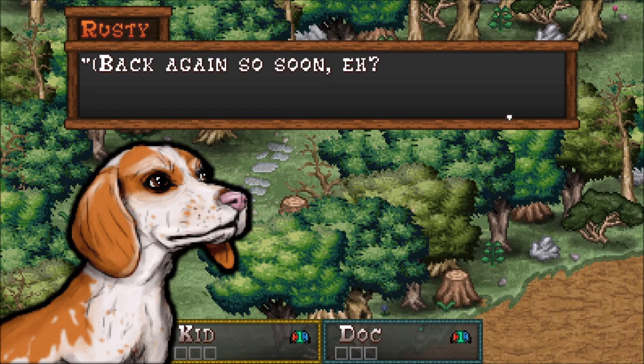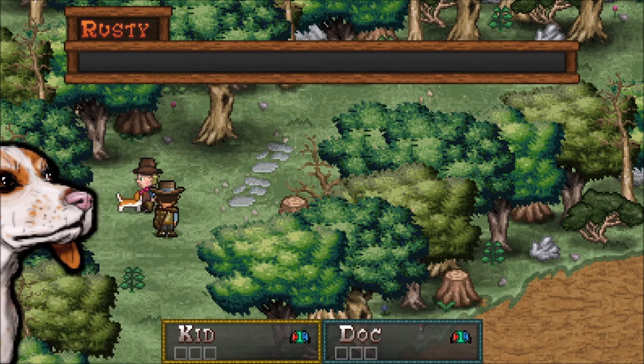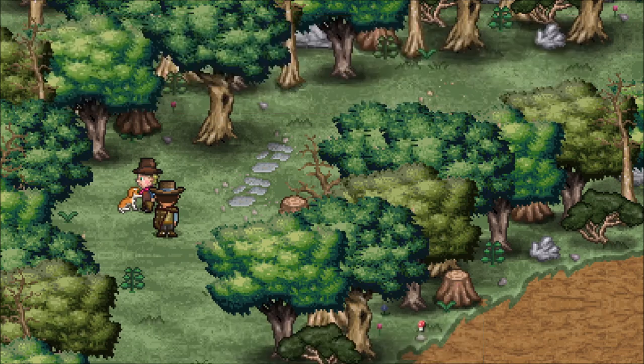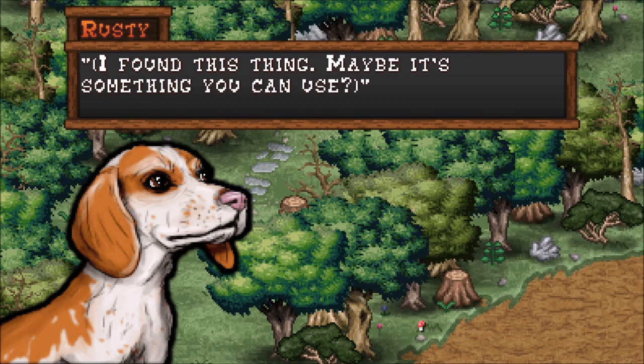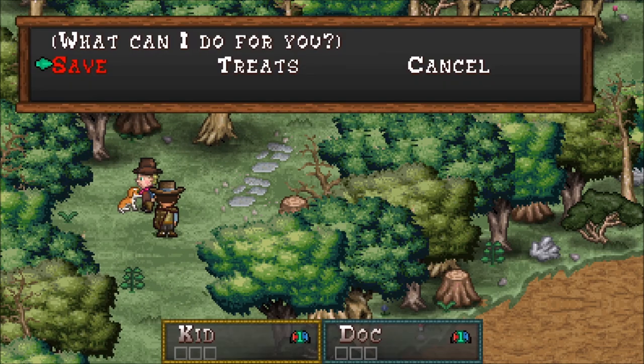Back again so soon, eh? I've been sniffing around for Moon and Rosie and I think I picked up their scent — they're definitely nearby. We can save, we can do treats. Give me a treat — I did your thing. I found this thing — maybe it's something you can use. A fang!